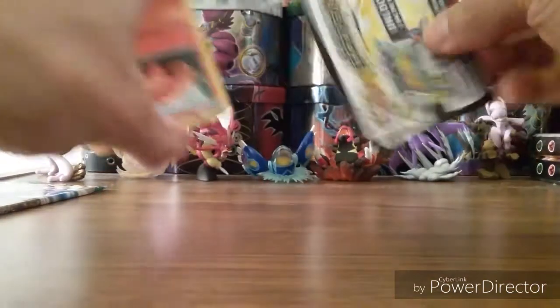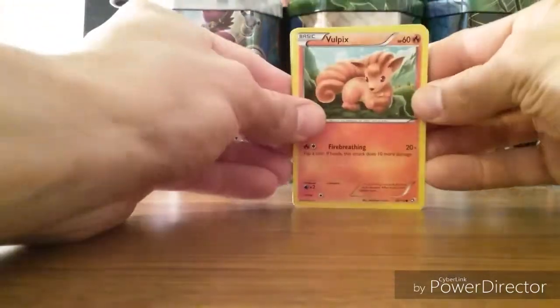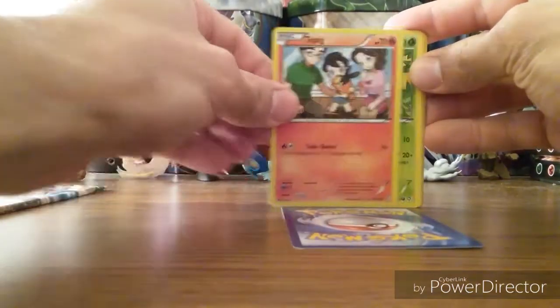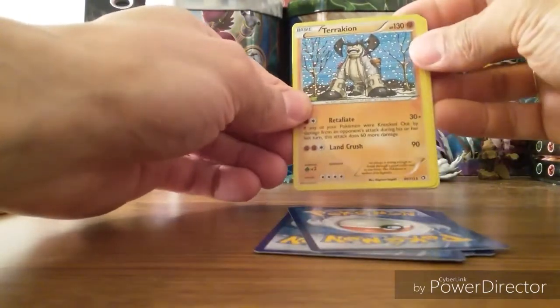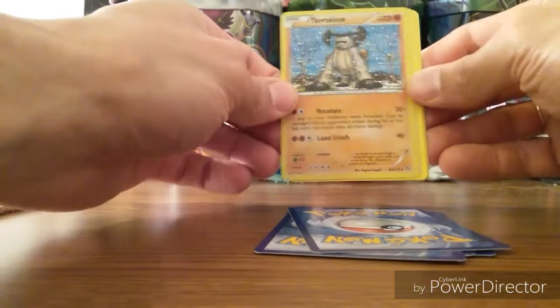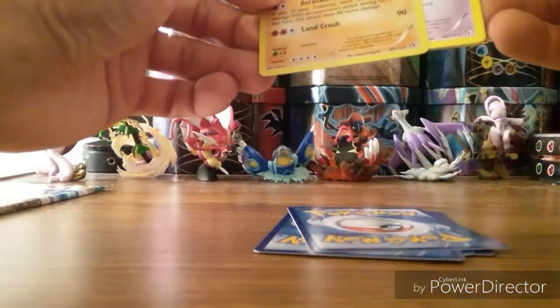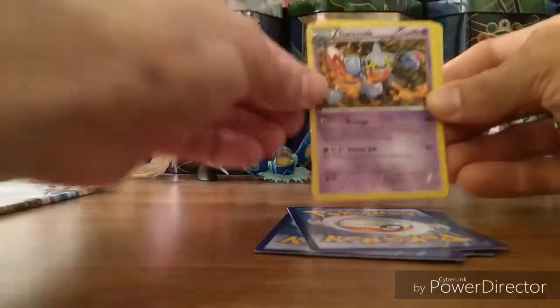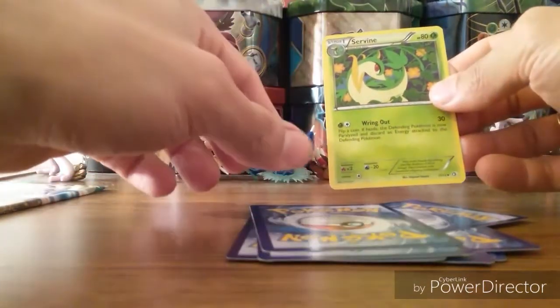Legendary Treasures pack: Oshawott, Tepig, Tangela, Gastly. Nice — Terrakion Holo, I think. And a Toxicroak Non-Holo. That card trick always does weirdness. Growlithe Radiant Collection, Emolga Radiant Collection, Palpitoad, and Servine.